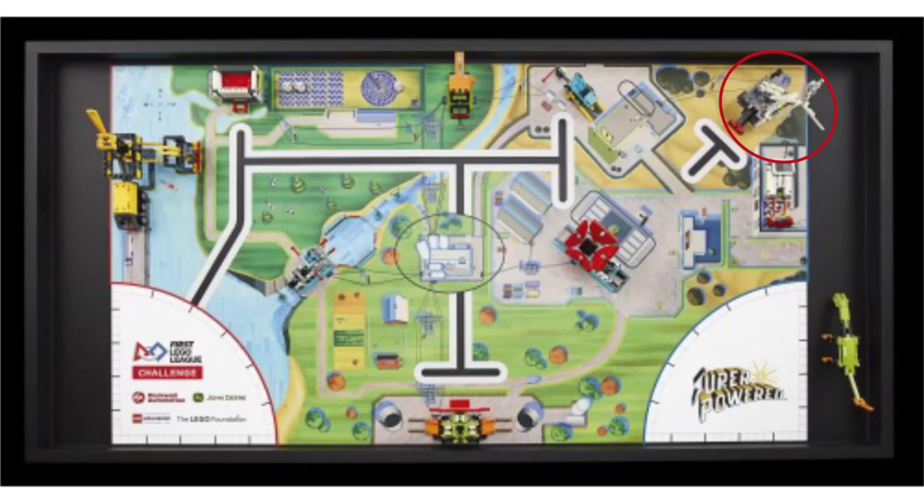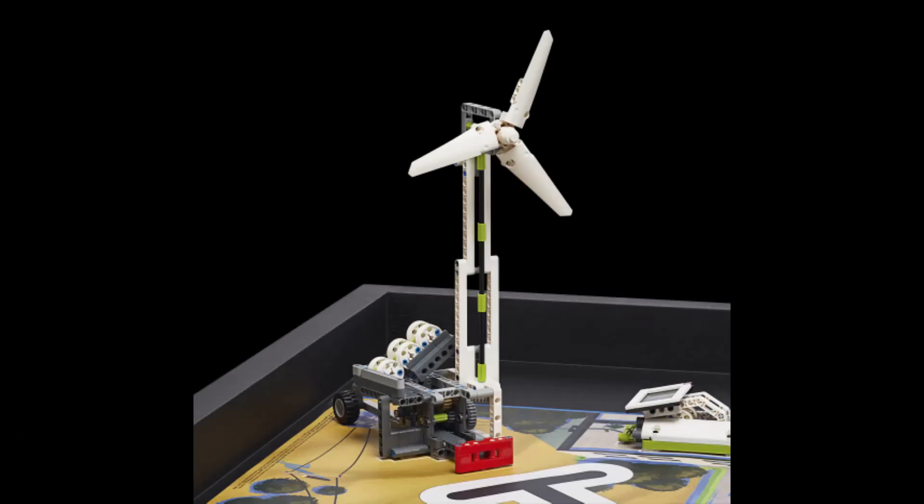Now onto our second to last mission, the wind turbine. It is quite obvious what this mission model represents, and as seen in the picture on Twitter it holds three energy canisters. We believe, based on the location of the red action piece as well as the gears we can see in the picture, that teams' robots will have to pull in order to release the canisters and spin the turbine. It is possible that teams will have to do this only once, or potentially three times in order to get all three canisters. This is the third mission that we believe will require some sort of pulling action, so be prepared to have attachments that can do that.